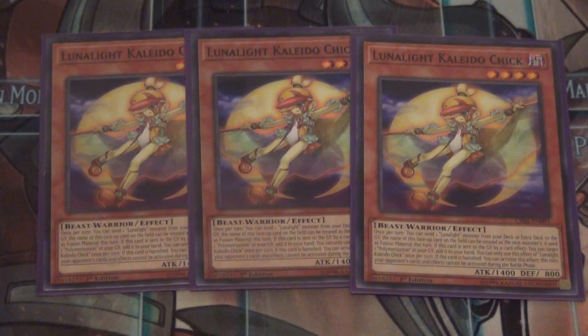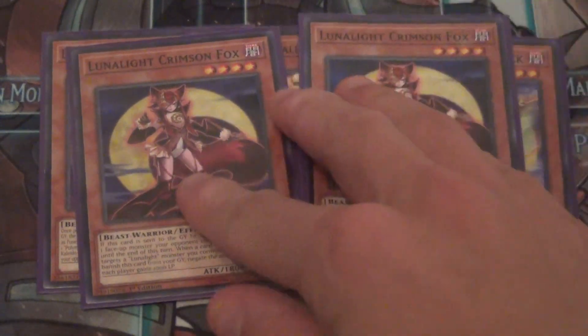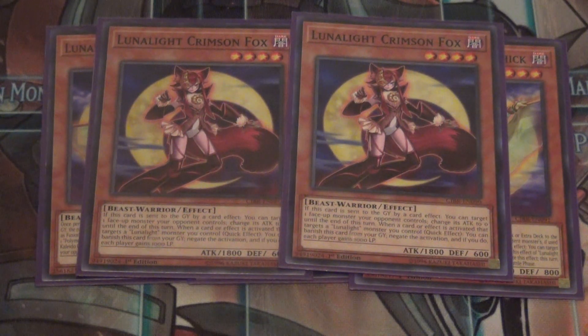Next, the other new Lunalite gal: we're running two Crimson Fox. Crimson Fox basically, when she is sent to the grave due to a card effect like Polymerization, one of your opponent's monsters gets their effect negated and their attack becomes zero. She's really good and I only feel like you need her at two — you don't need three, she's perfectly fine at two.